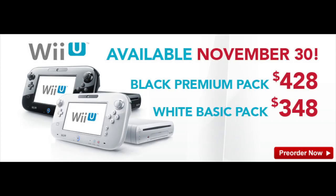Let's move on to the big news. Nintendo have confirmed the price of the Wii U. You'll be able to get a basic console for about 348 Australian dollars, and the premium console will be 428 Australian dollars. The difference is that the basic is white with only eight gigabytes of storage, and the premium is black and includes 32 gigabytes of storage.